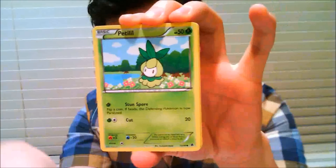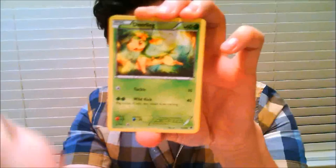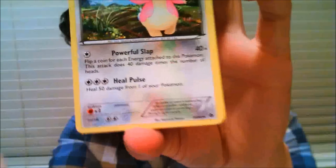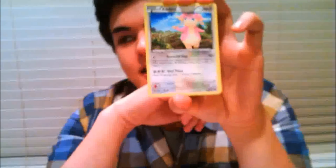I hope you guys all had a good holiday. Let me know if y'all got what you wanted — just leave a comment about what you got. So we have a Joltik with Gnaw for 10, Patchwork, Cubchoo — I don't mind getting a Beartic but that comes with blister packs in the next set — Klang, Deerling, and the good Audino with Powerful Slap. For each energy attached to this Pokémon, flip a coin; this attack does 40 damage times the number of heads. So you can have like eight energy on it. Continuing on — got a Swadloon.